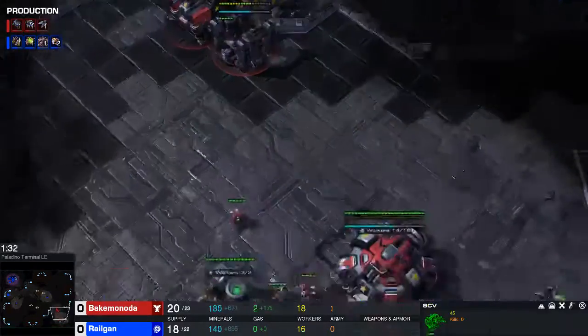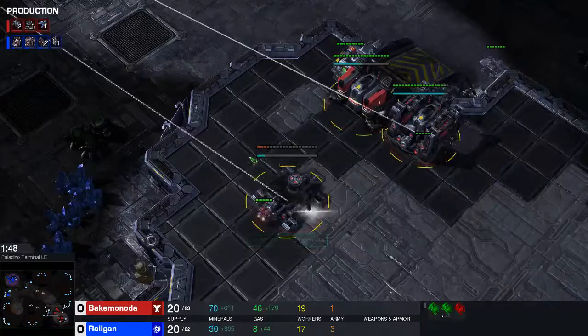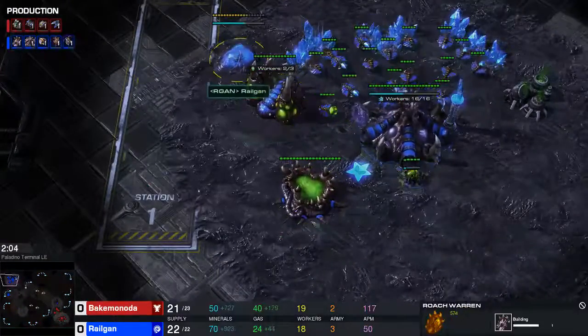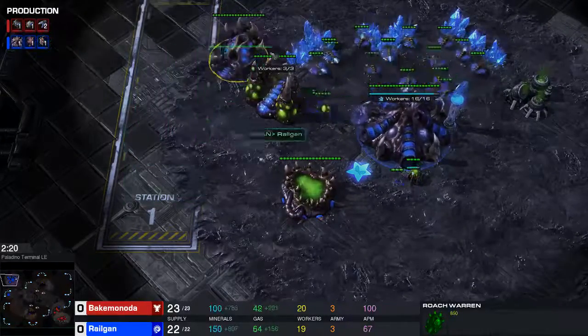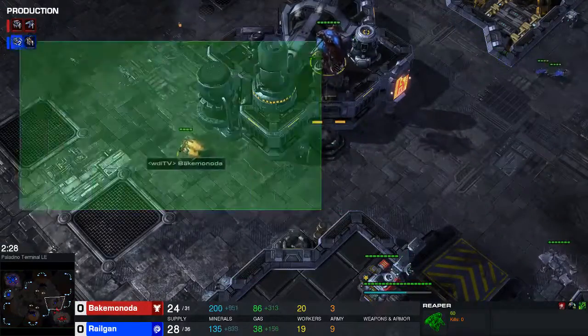I think it's tree rex reaper - could be two rex, but basically the same thing anyway. It goes for the tree rex, and we're going for the pool hatch gas into the tree roach opener - a build that I wrote two guides about on Team Liquid. Today I want to show you guys how we shut it down.